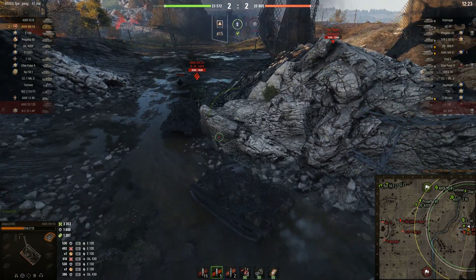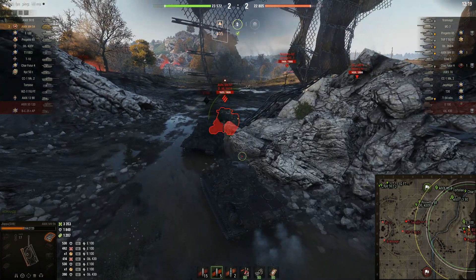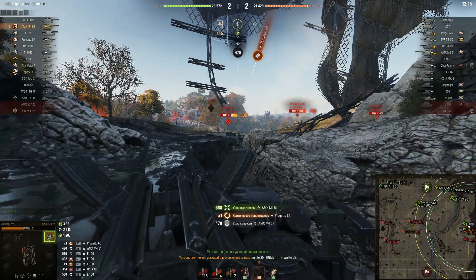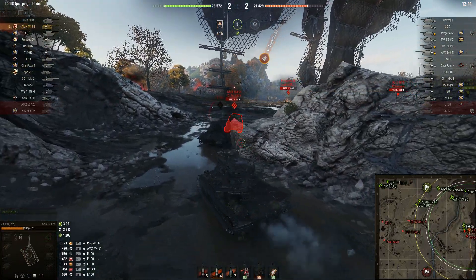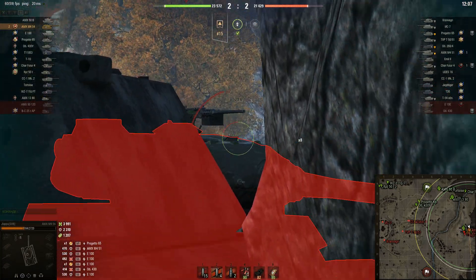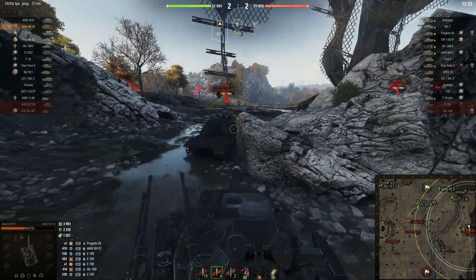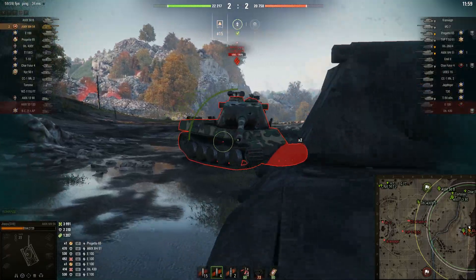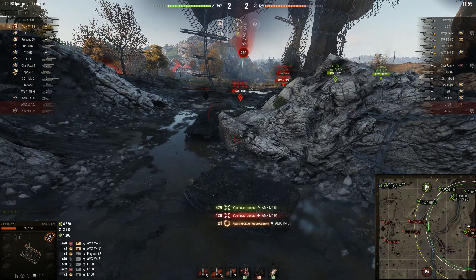One important thing to know is that golden rounds are AP, and their average penetration is 296mm. On the one hand it's good, as AP shells have the best normalization. On the other hand, it's not enough to penetrate the forehead of the E100 turret. It's not exactly a plus or a minus, just a unique feature that's not worth focusing on. Needless to say, you can see for yourself how comfortable and enjoyable this gun is — nothing to complain about.